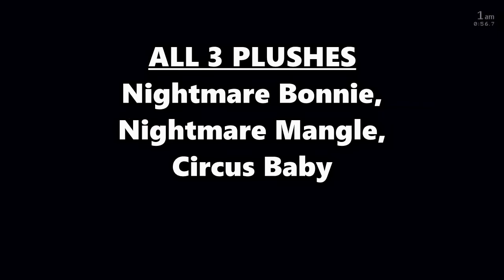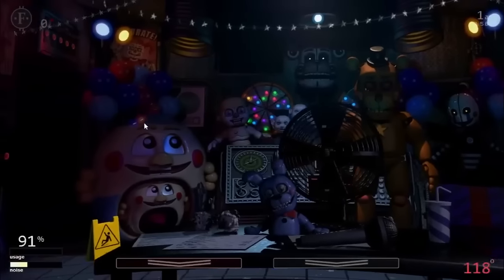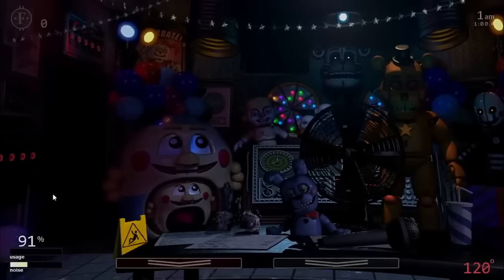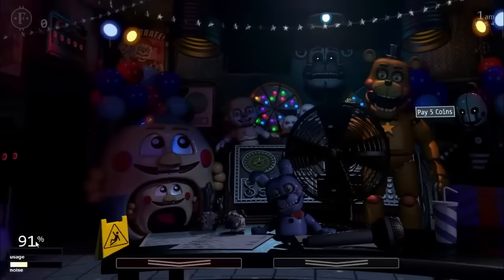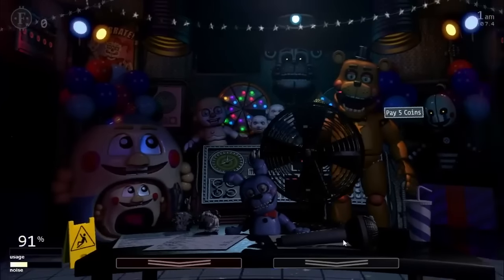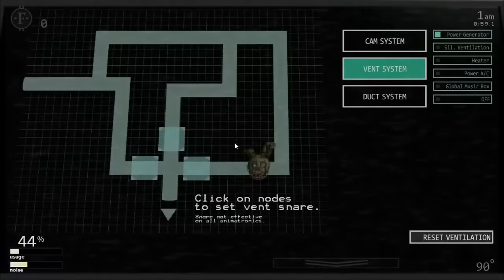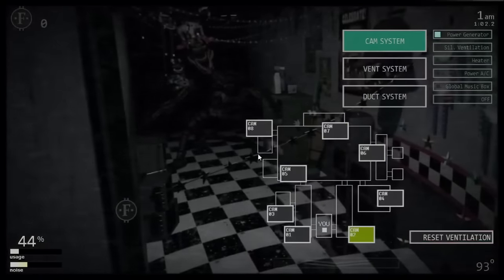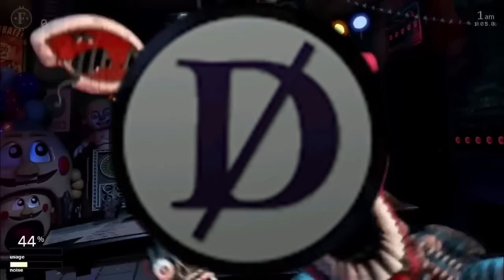Nightmare Bonnie, Nightmare Mangle, and Nightmare Circus Baby all require you to buy their plushie at the prize counter within 20 seconds of when they appear. The price depends on AI level: AI 1-9 costs 10 faz coins, AI 10-19 costs 15 faz coins, and AI 20 costs 20 faz coins. All 3 can be camera stalled by viewing them on camera; however, you must stay on that camera for the rest of the night or you will be killed once the 20-second grace period is up. None of the plushies can be disabled using the death coin.